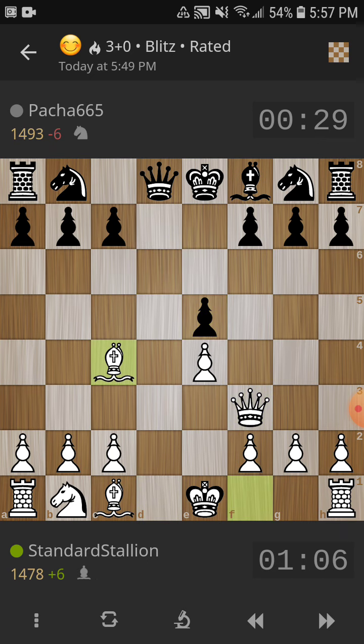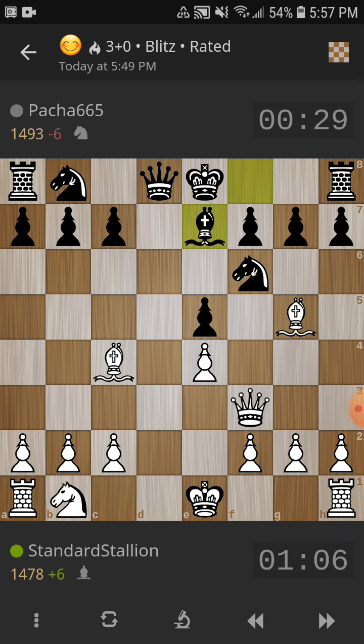My queen's developed. After he captures back, I'm up a tempo on him. So I just go for a quick checkmate to see if this guy's any good. He defends with the knight. I look to put pressure on the knight, and he defends it two or three times with the development of his dark square bishop.